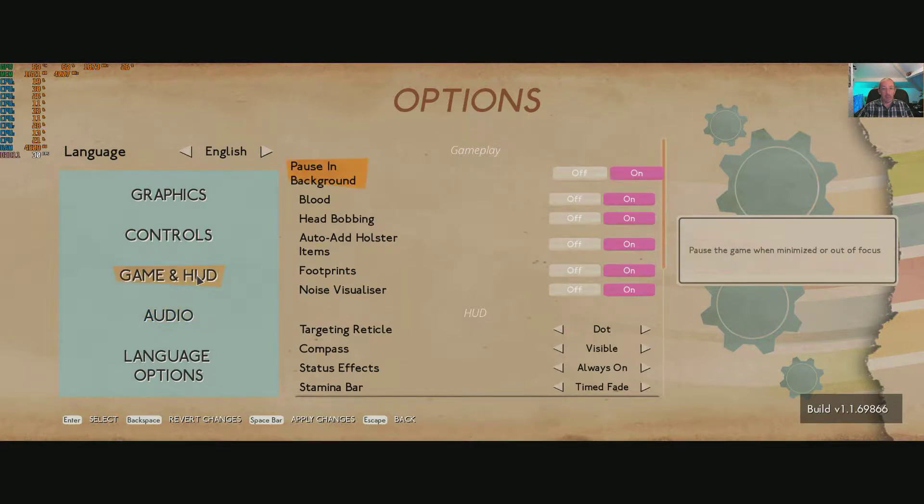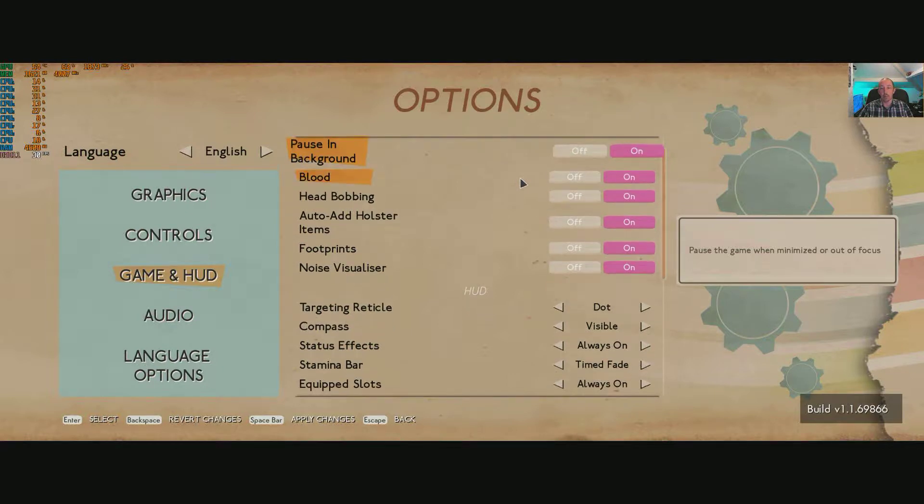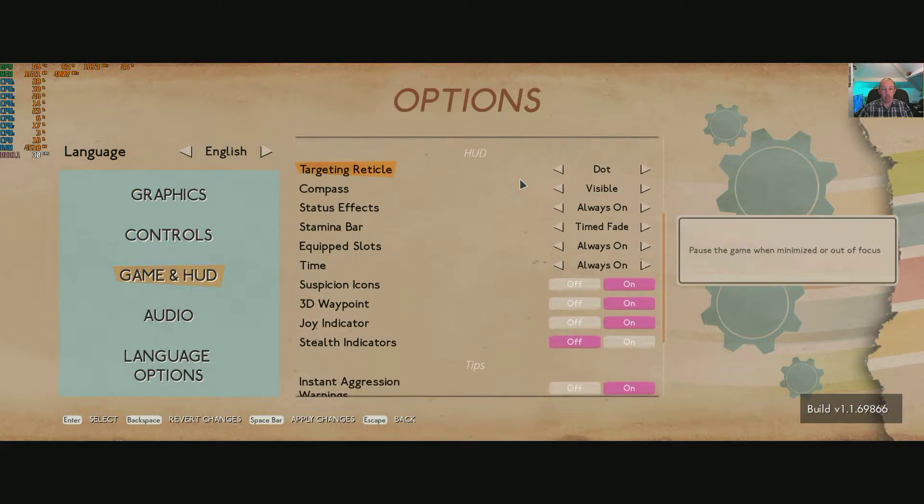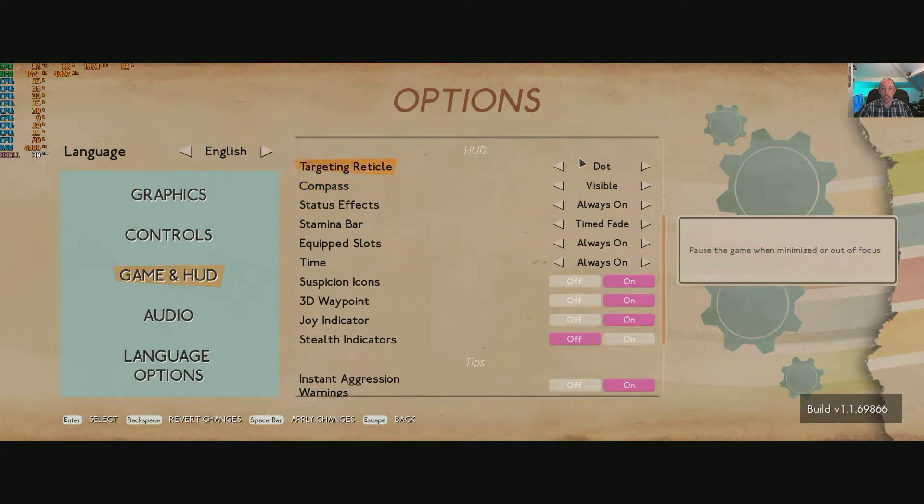We have game and hood settings. Going down through the options — you can always pause the video to look in detail. We've got target reticle options: interaction off, full circle, circle, and dot. Compass: visible, direction only, and off. Status effect always on, time fade off. Icons on and off — pretty straightforward.